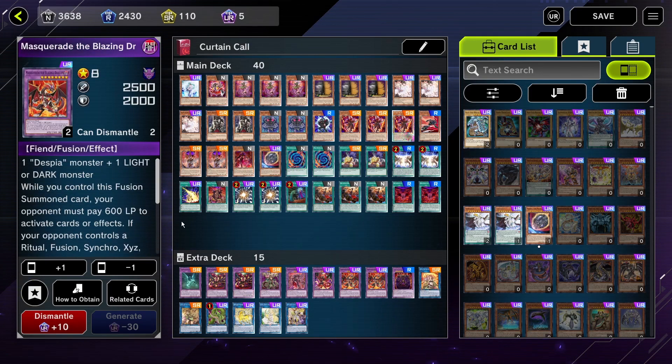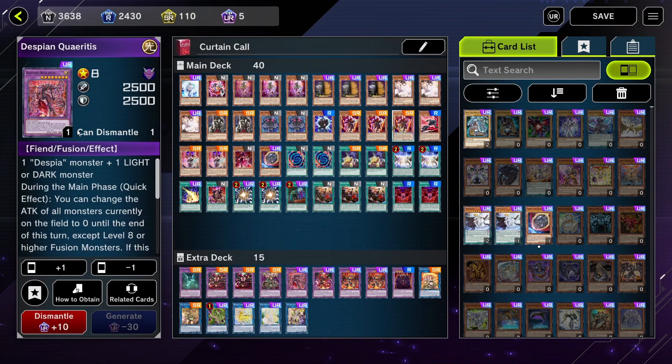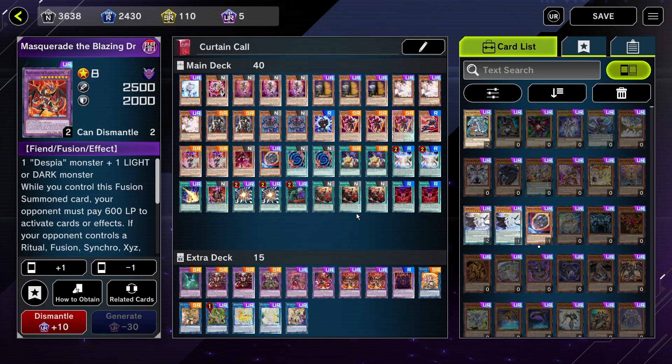For the extra deck, we have 2 Masquerade the Blazing Dragon — you should even play 3, although you only need to summon 2, but sometimes summoning a third can win your games. I have 1 Granguignol because it's an Ultra Rare, you don't really need 2, but if you have it you should probably use it instead of some link monsters, because you do lock yourself into fusion monsters quite a bit. Link monsters are optional in this deck, so you can cut some to add a 2nd Granguignol and a 3rd Masquerade.